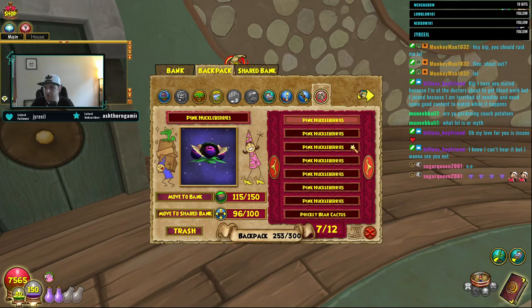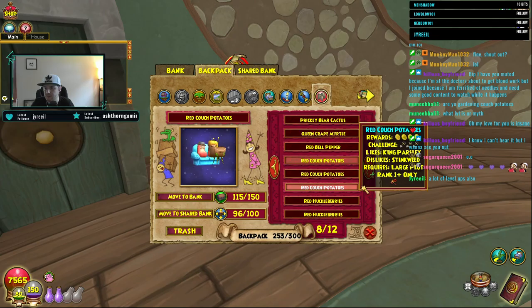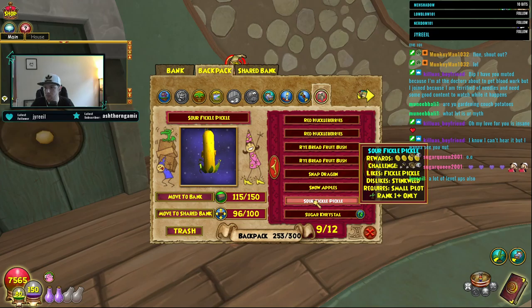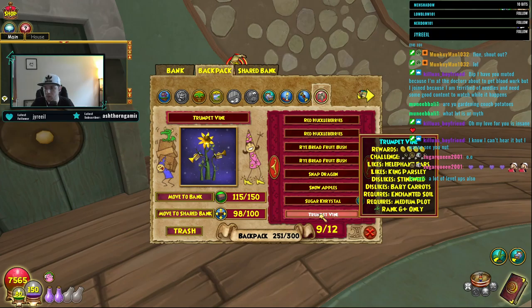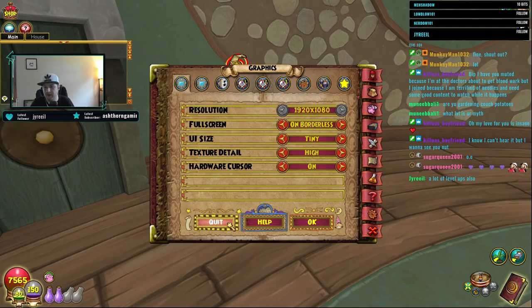An orange dandelion - okay, rank two. And cuckoberries - that's a large plot, do not have access to large plots just yet. A lot of level ups also - it's just going to help out. Sour pickle pickle. Look at that - ultra boom shroom, perfect. Ultra dandelion - I have two ultra dandelions for my Storm. Okay, that's all I'm going to fit in the shared bank.